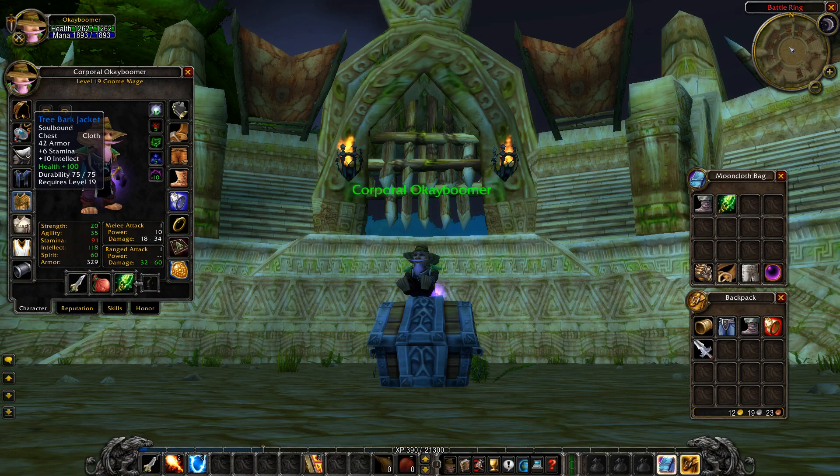Personally, I would put the 100 health enchant on the chest instead of the plus four stats. As a mage you won't have much defense — you don't have Blink at level 19 — so you're going to be a main target. You need that health for durability to stay up while also maintaining spell damage. This keeps your health points up so you're not an easy one-shot target, since you're wearing cloth and will be crit a lot.